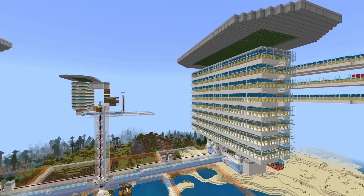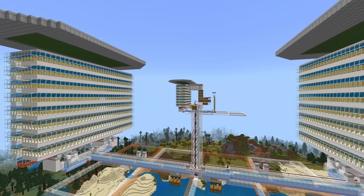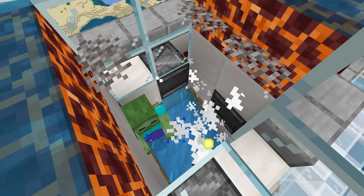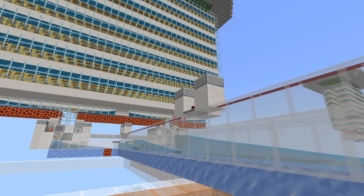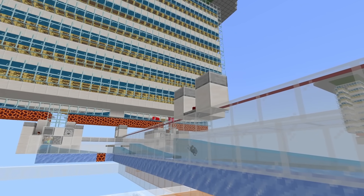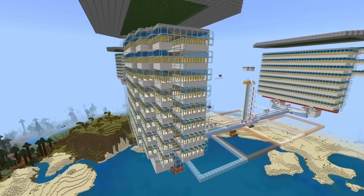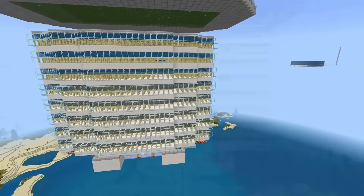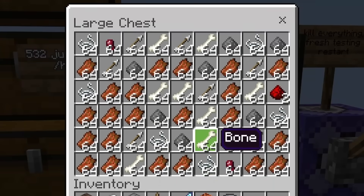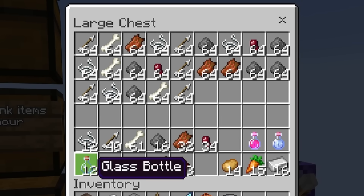Another seemingly mandatory farm to have in your Minecraft world is a general hostile mob farm. These things will give you creepers, spiders, skeletons, zombies, witches, and tons of other things as well. It'll give you all the gunpowder you need for rockets and TNT, all the string you need for wool and dispensers, all the bones you need for bone meal, and a bunch of other spare items as well. A good hostile mob farm also gives you experience too, so this is kind of like a three-in-one premium combo.